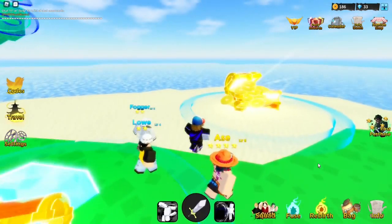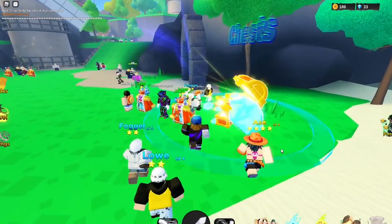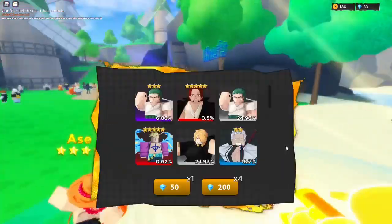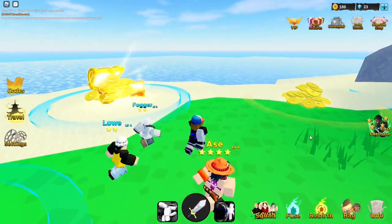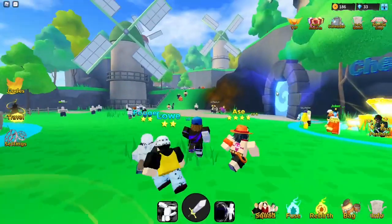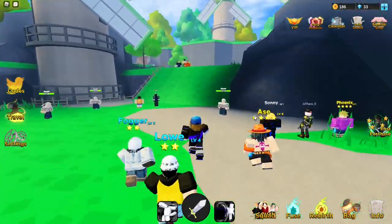Once you get a rare character like a Joker or Fogger, they do decent damage. Of course you won't get them right away, so after you summon, just fuse them with the weaker characters to make them stronger.